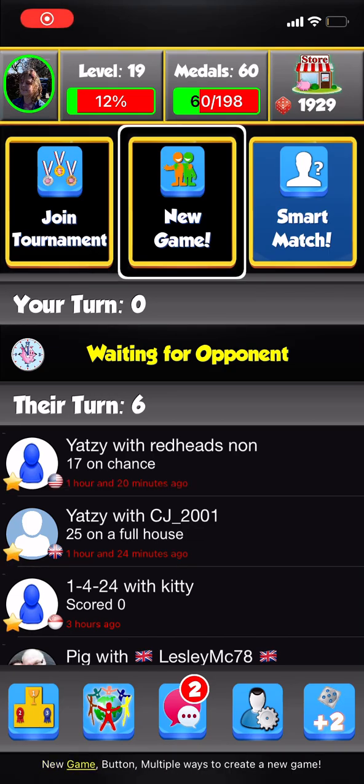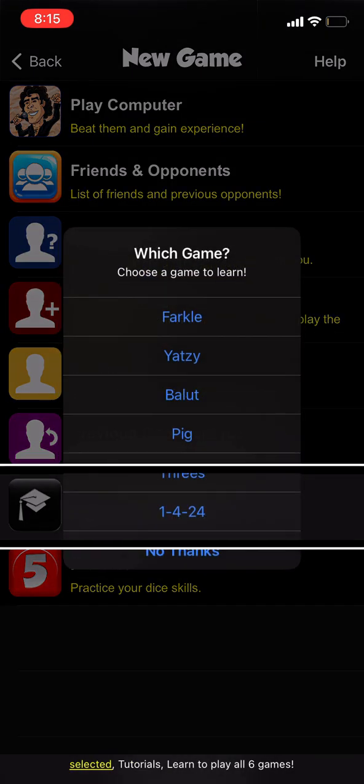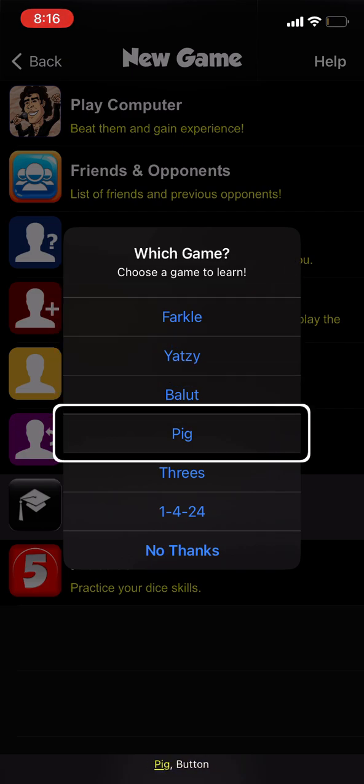Welcome to Dice World. From the main menu you can access tournaments, friends, and smart game options. Enter your username and select from previous tutorials, or choose a game to learn: Farkle, Yahtzee, Ballot, or Pig.